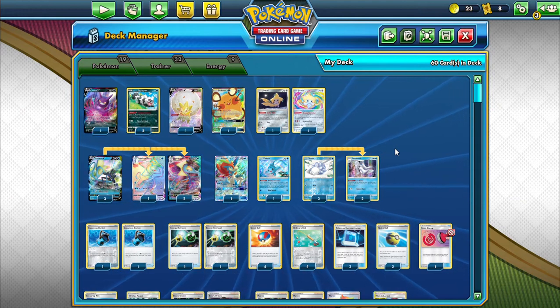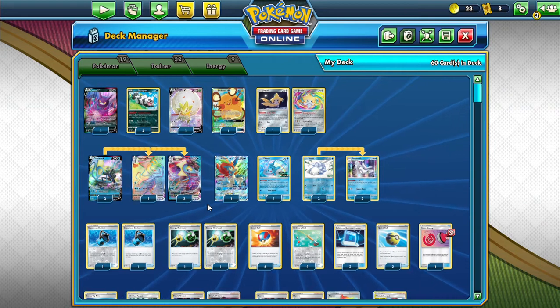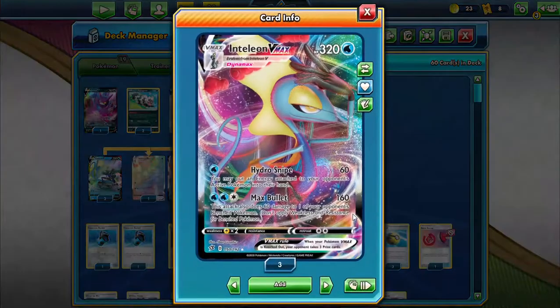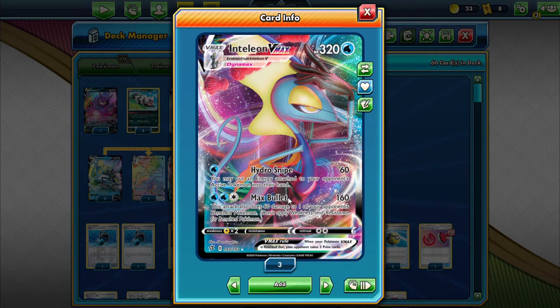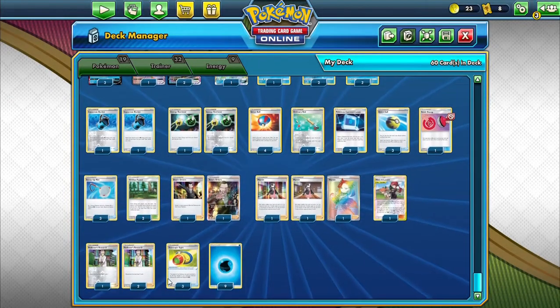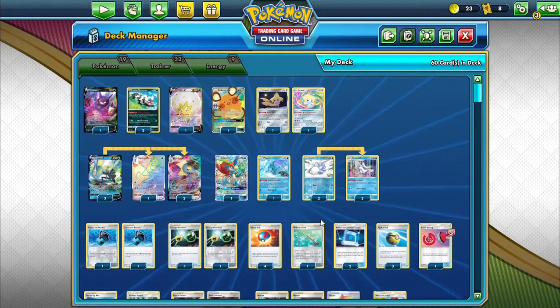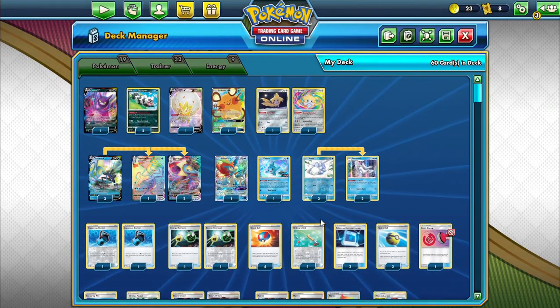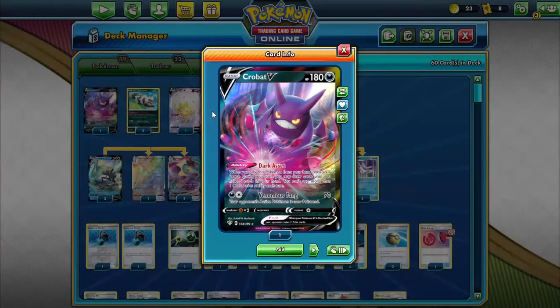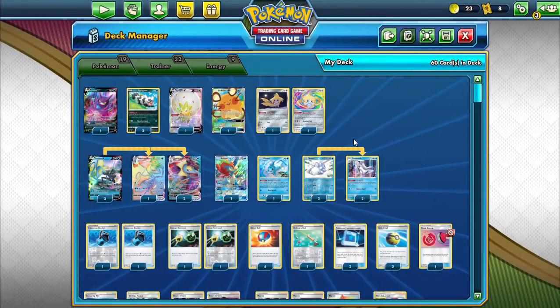Hello everybody and welcome back to another episode of Pokemon TCG Online. Today we're checking out an Inteleon sniper list where Inteleon has the attack Max Bullet — for two water one colorless, it deals 160 and does 60 to one of your opponent's bench Pokemon. With Vivid Voltage out, we now have access to Telescopic Sight, which increases our attacks to benched V and GX by 30, so instead of 60 to the bench we're dealing 90.